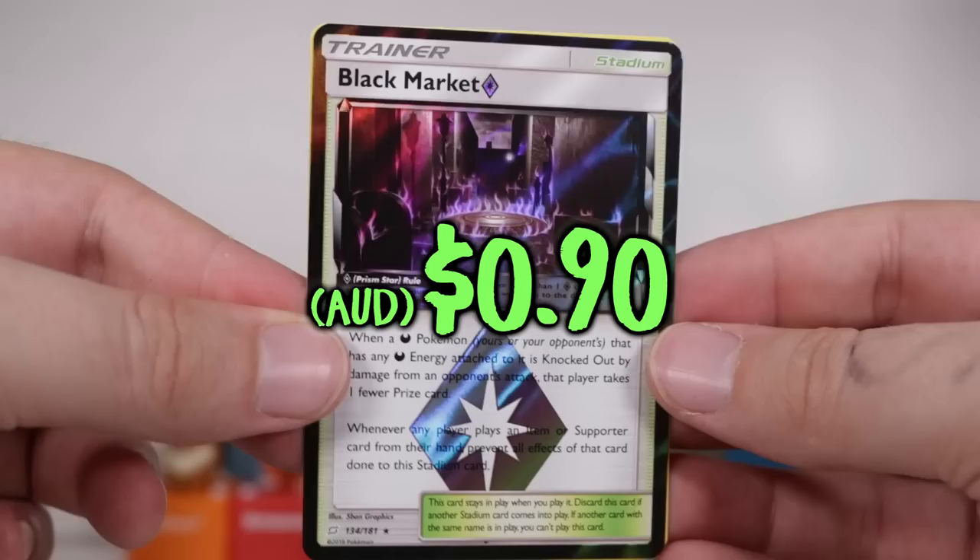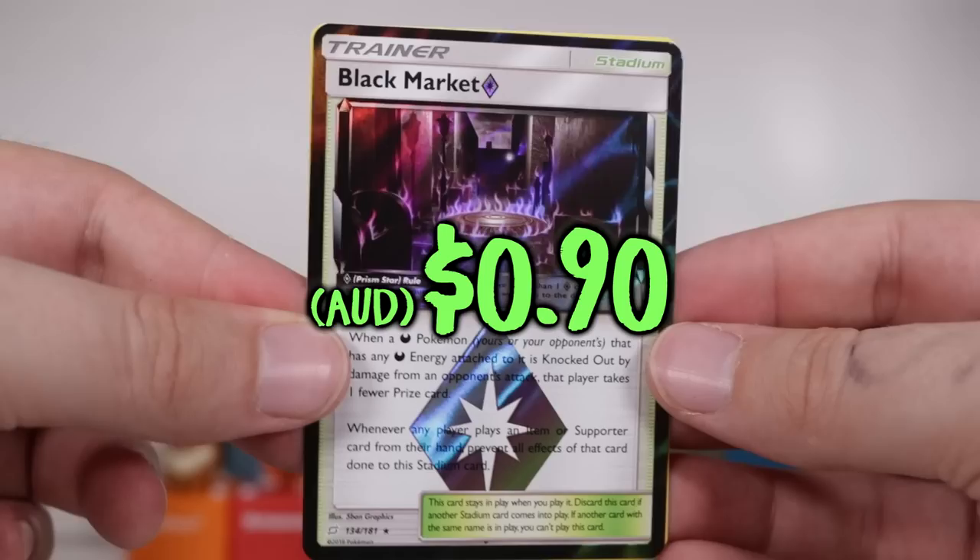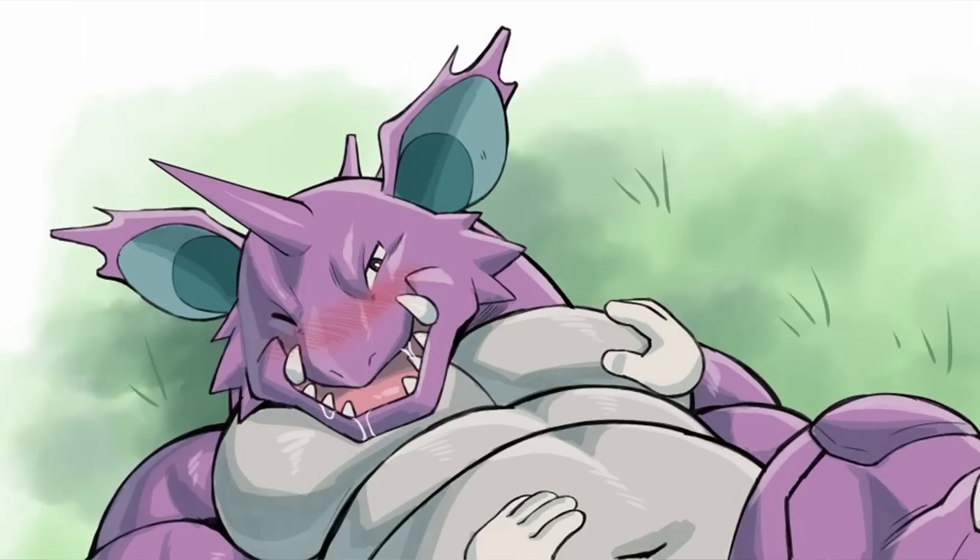Black Market! That's it — that's alright. It's like a dollar something card. And then on the very end, Nido King. Oh, that's a whole lot of purple mass. Alrighty. Zekrom and Pikachu — the ultimate team up, the front cover. Boys.